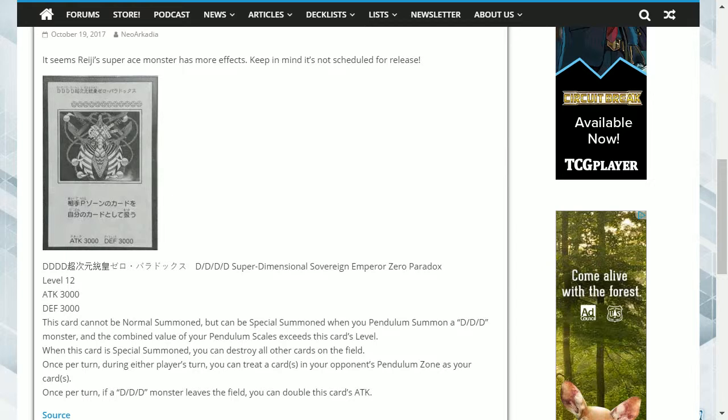When this card is special summoned, you can destroy all other cards on the field. Once per turn during either player's turn, you can treat a card or cards in your opponent's pendulum zone as your cards. Once per turn, if a DDD monster leaves the field, you can double this card's attack. I have already covered the first effect about destroying all other cards on the field, so I will move on to the other effects. I'll just briefly say that it's used within a couple of cards, and these other cards are actually much easier to get out in the first place. So by this effect alone, this does not make this card great.